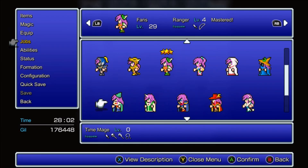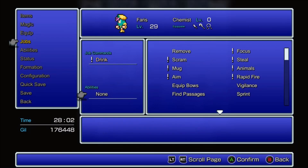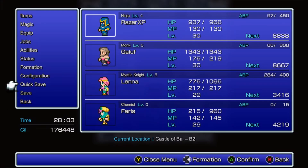I'll show you what Rapid Fire does. I want to have a Chemist character, so I want to make Farris a Chemist. And I guess I could set Rapid Fire - actually this is something pretty funny I could show off real quick. Actually I don't know if it works with the Dancing Dagger though.